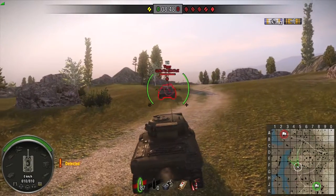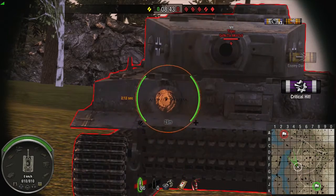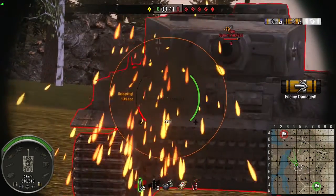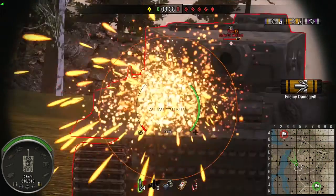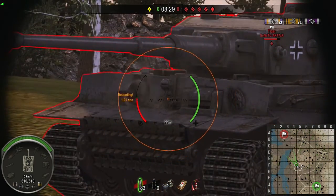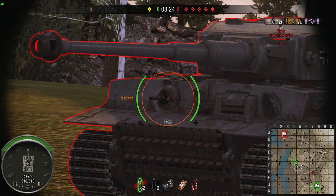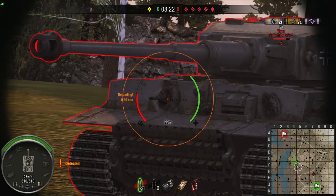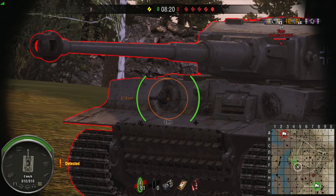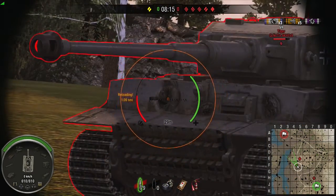Let's take another example. I'm facing a Tiger I, and at this specific spot my penetration value is slightly superior to his armor value, so most of the time I will penetrate if RNG gives me a good roll. However, if the tank is angled, his effective armor value will be higher and I will bounce most of the time — even shooting at the exact same location. Because his effective armor is better than his regular armor, I'll need to be much luckier to penetrate.